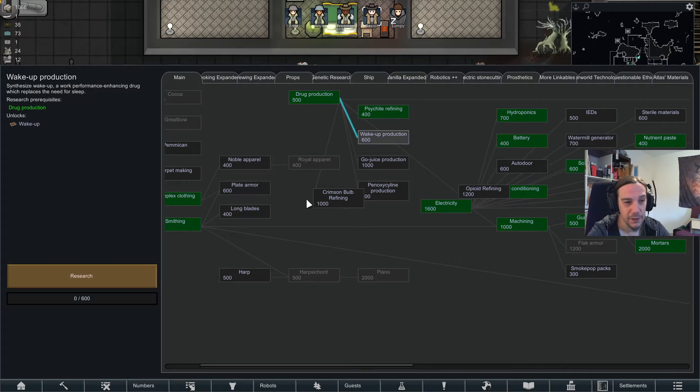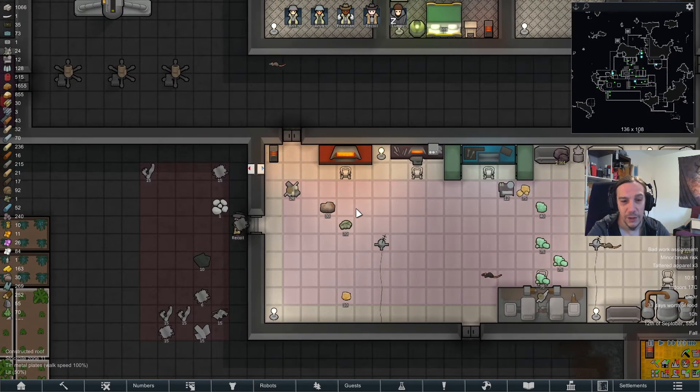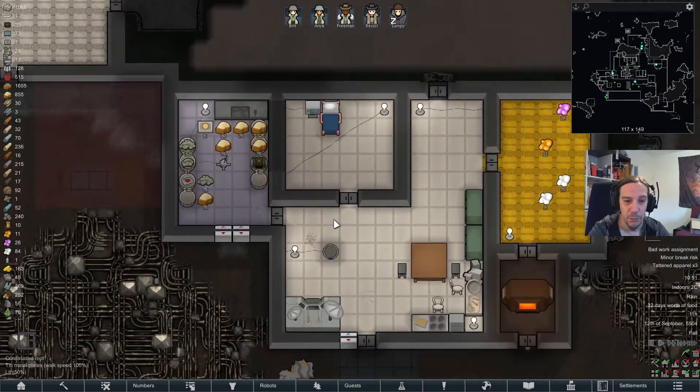Psychoid Refining — alright, wake-up and Go-juice and Panoxicillin. I'll go over to Panoxicillin now because that's the next best important thing.